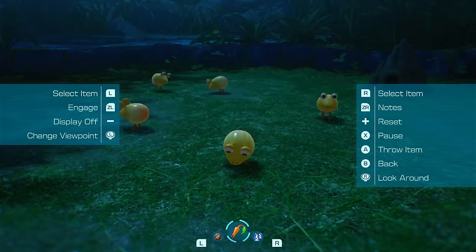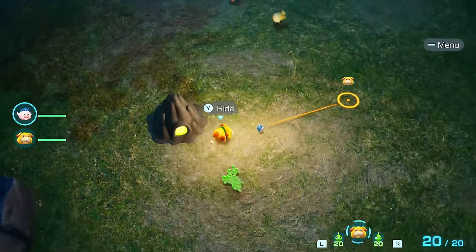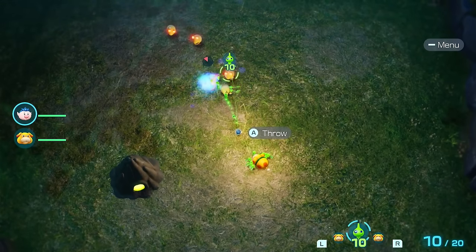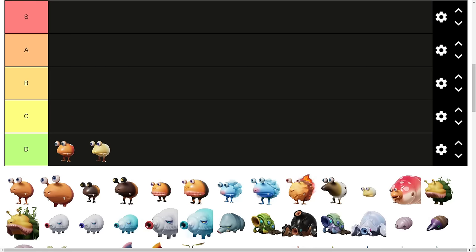Next up we have the Albino Dwarf Bulborb, or the Missing Link. These guys have a little bit more health, but they're still very weak. 200 HP is a difference, they're still easily taken out, and in nighttime mode, Glow Pikmin deal with these very efficiently. For that reason, I'll place them in D tier.